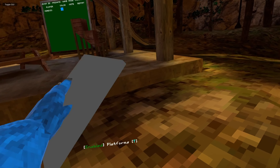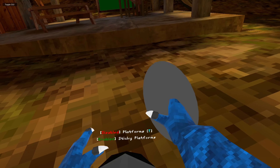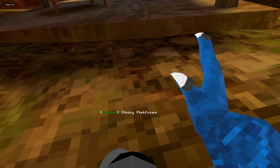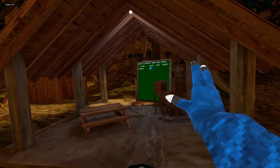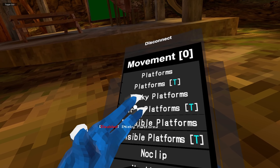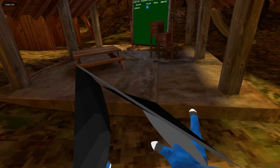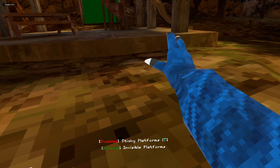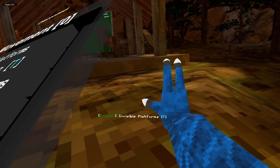We have Platforms: just good old platforms. Then we have Sticky Platforms — you press a button (not trigger, a different one) and it's sticky platforms, you can't really get off. We also have Sticky Platforms for trigger. We have Invisible Platforms: just normal platforms but invisible, activated with a different button. And Invisible Platforms for trigger as well.